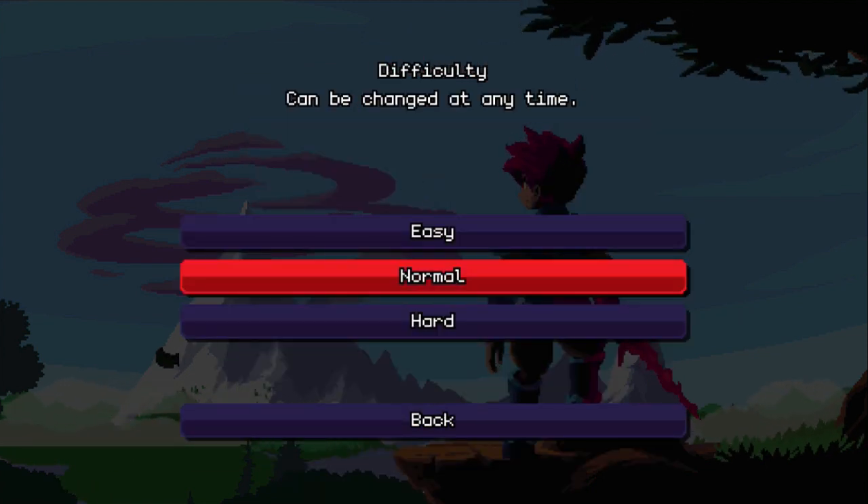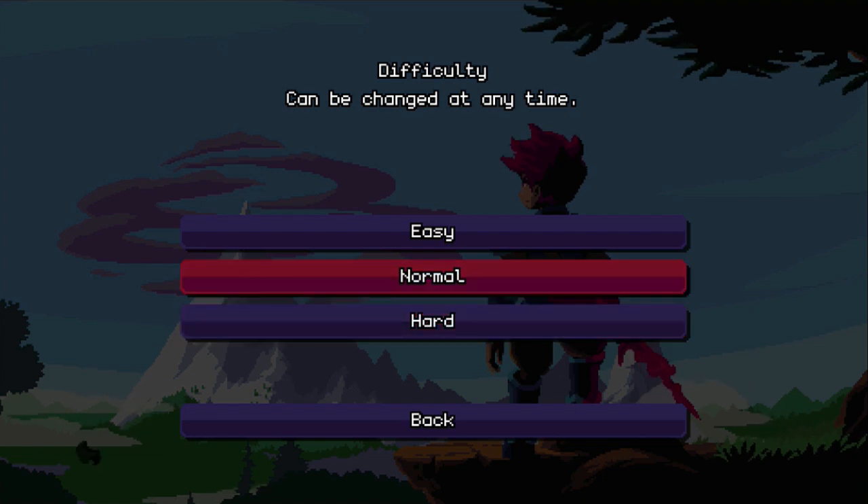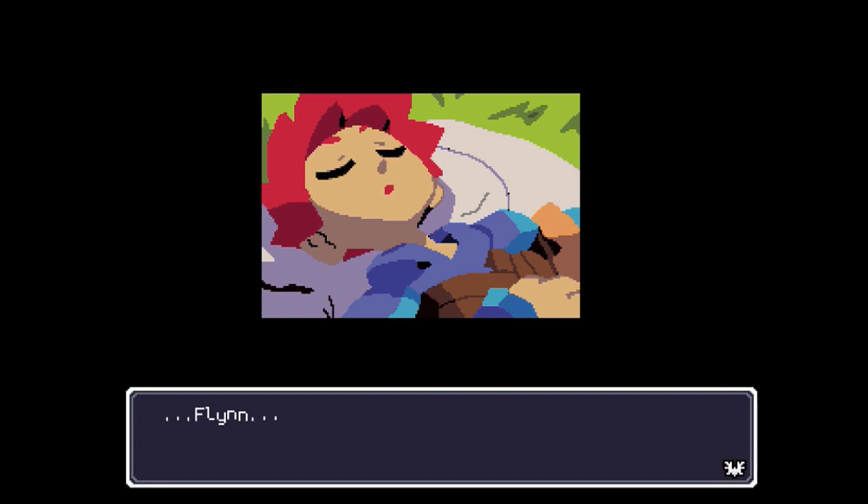First file. Difficulty can be changed at any time. We're going to start at normal. If it's too crazy and hard, we'll go to easy. Sometimes I go into easier mode so I can make more progress in the story. Anyway — Flynn.